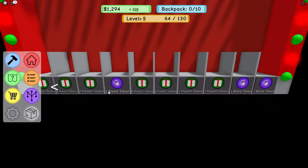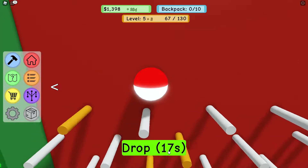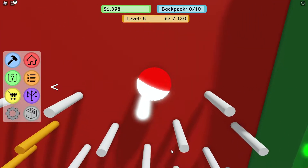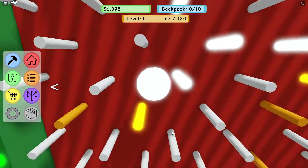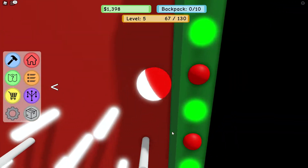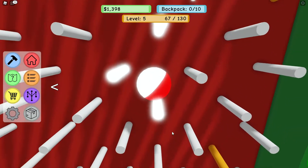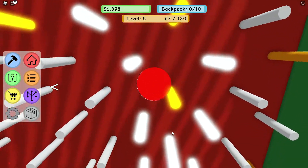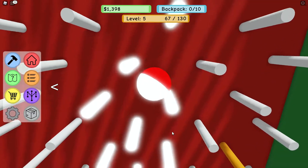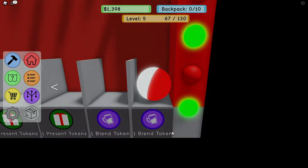Let's play some plinko — I've got some tokens so it does work. We can either win presents or win more tokens. This is a long drop! We can drop it whenever we want. Here we go — oh, times two! Can I get the times two? It went way past it. It keeps going up and down — times four! No, we just got launched all the way up. This is a crazy plinko machine.